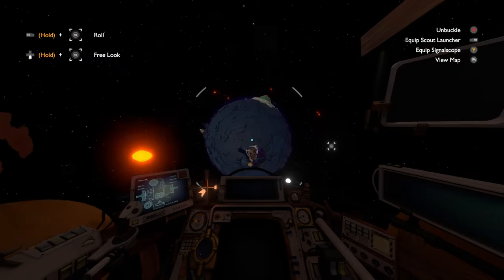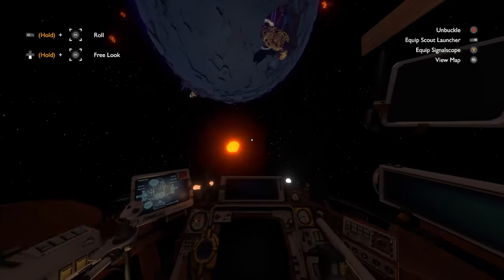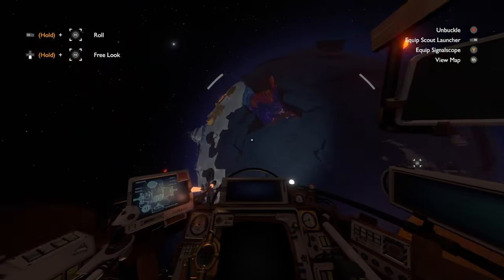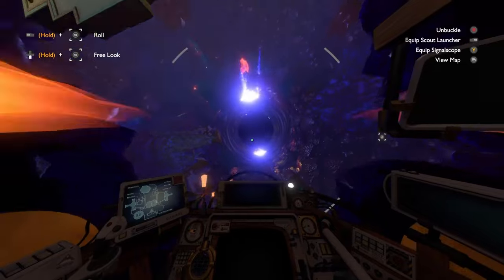The next planet in orbit is Brittle Hollow. It gets that name thanks to its volcanic moon sun thing, which shoots fireballs at the surface of Brittle Hollow, causing pieces of the surface to fall apart constantly. Underneath the brittle surface is an ancient city hiding from the fireballs, and below that is a black hole where the broken pieces end up.